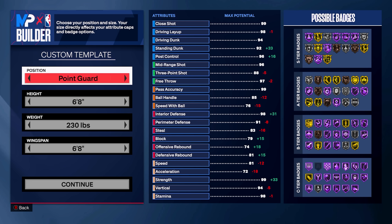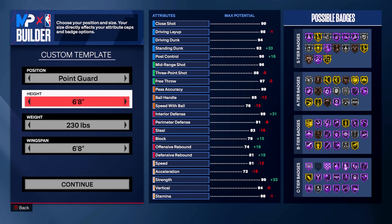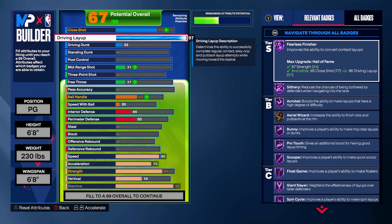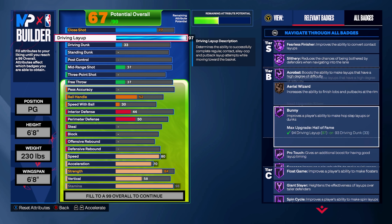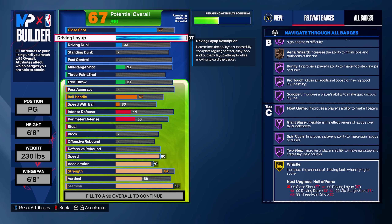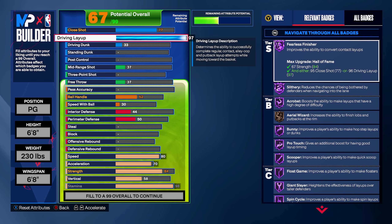For this Luka Doncic build, we are going to be making this at the point guard position. Height is going to be 6'8", weight 230 pounds with a 6'8" wingspan. Starting things off in the finishing, we're going to be going with a 97 driving layup, which is going to get you pretty much every single layup badge on Hall of Fame, except for a badge by the name of Whistle, which you need a 99 to get.